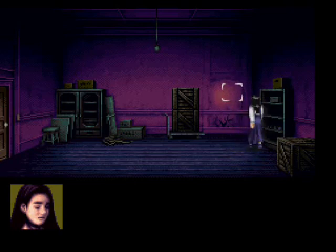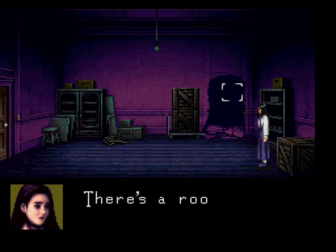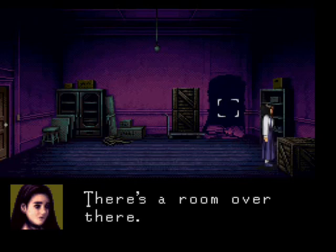I'll just take this steel bar — pipe, whatever — whack the wall, and it just falls apart while Jennifer slowly walks away. Cool gals don't look at walls crumbling. We don't need explosions here — we just take down walls with sheer force of will.